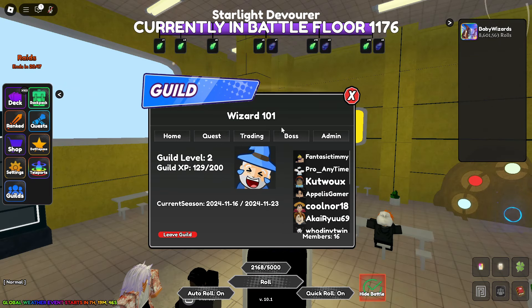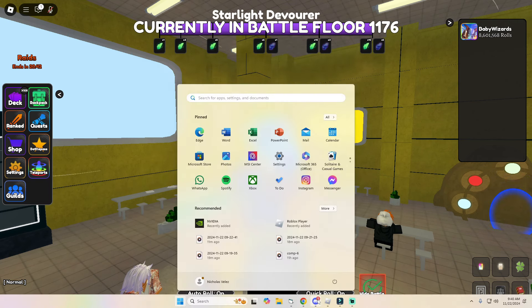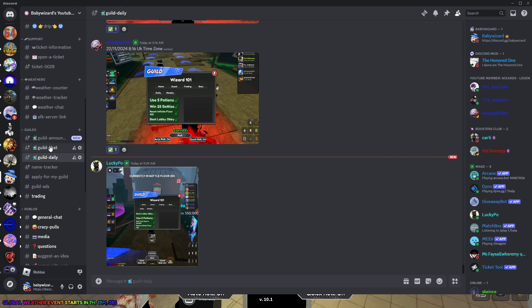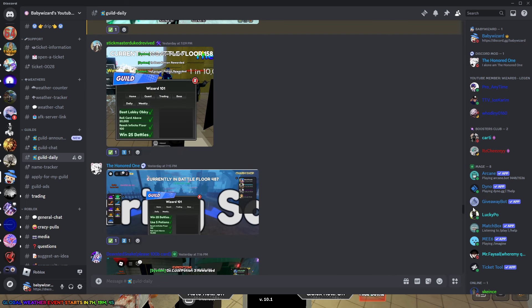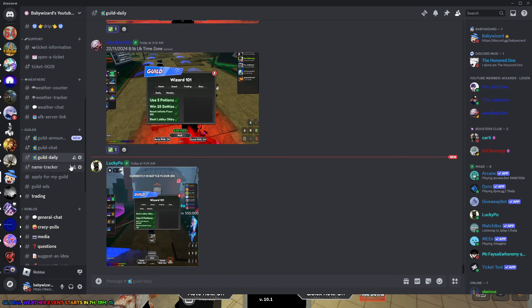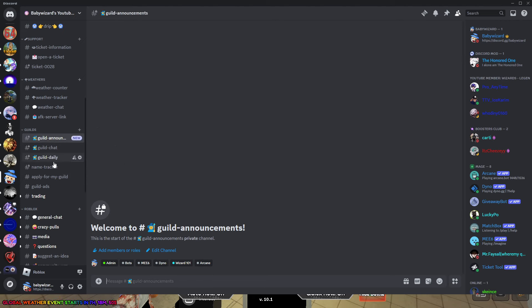At the moment there's no way to track each individual contribution to the guild, so in my Discord I set up a section called guilds with three channels. One is called guild daily — each person has a role called Wizard 101 and only they have access to that channel. They post images of their dailies there, I check-mark them, then go to the name tracker and put a 1 to keep track. Each day I delete that and post it again. We also have a guild chat and guild announcements. Hopefully they implement this in the game itself so we don't have to do it in Discord.